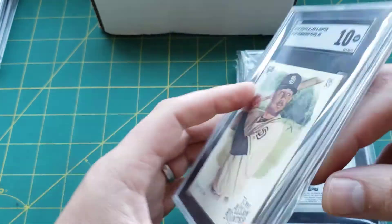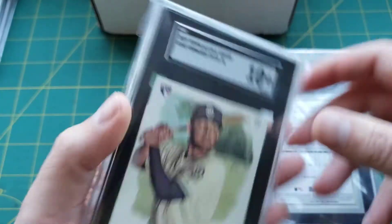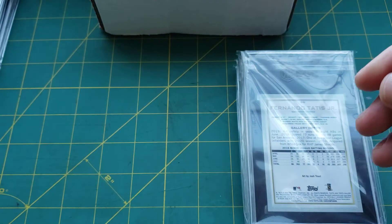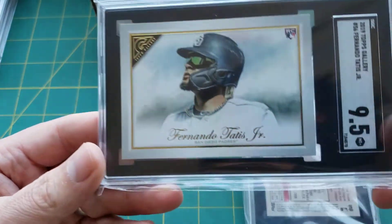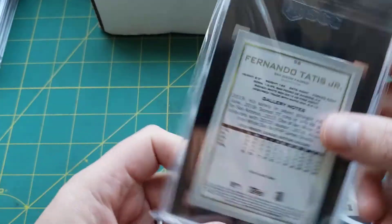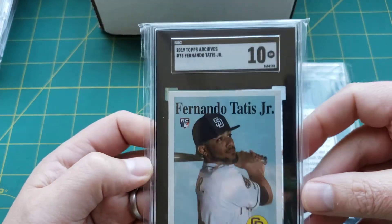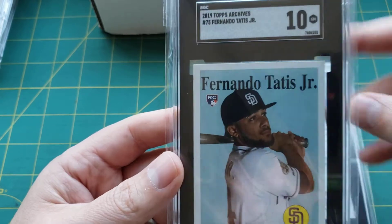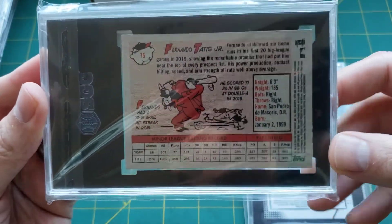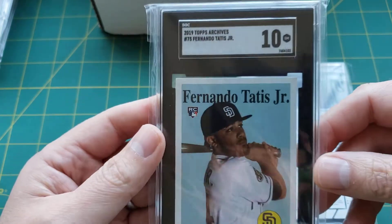I like that vintage look, but it only goes so far. This was gotten at a pretty cheap price. Next, another Tatis — Topps Gallery, Tatis Jr. SGC 9.5. Then another Tatis Jr. SGC 9.5. And another Tatis, SGC 10, Archives 2019. So all these Tatis cards have the rookie card shield. With so many different quote-unquote rookie cards for a player, how do you think that holds up in the long term?